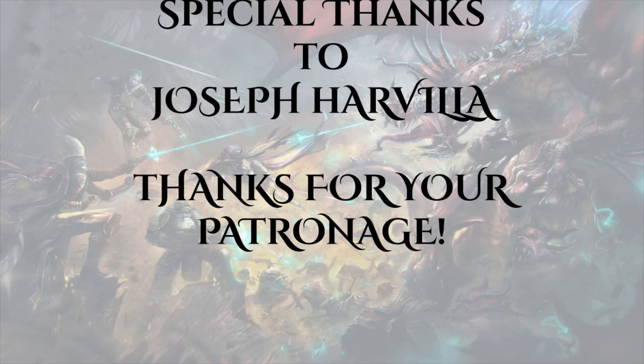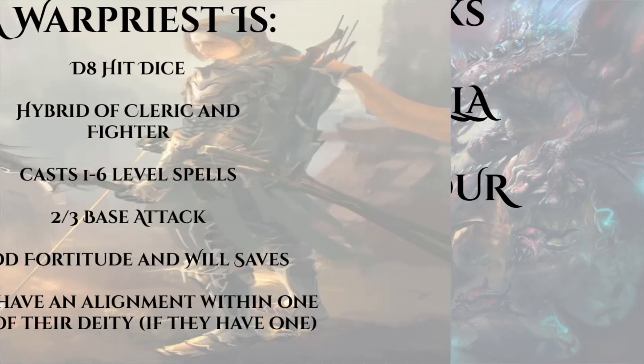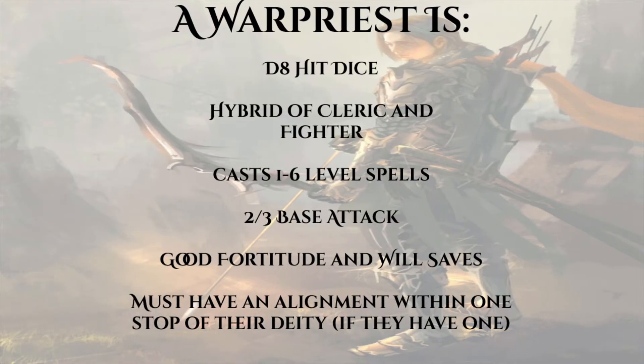We're going to start with a basic overview of the class. A War Priest has a d8 hit dice and is one of the hybrid classes from the Advanced Class Guide — in this case combining the cleric and the fighter to make something more. We are a two-thirds caster, which means in addition to orisons we have spells at first, second, third, fourth, fifth, and sixth level. We're a two-thirds BAB with good Will saves and good Fort saves.